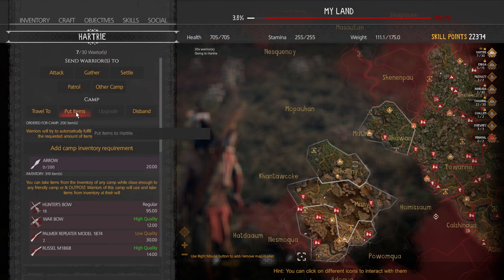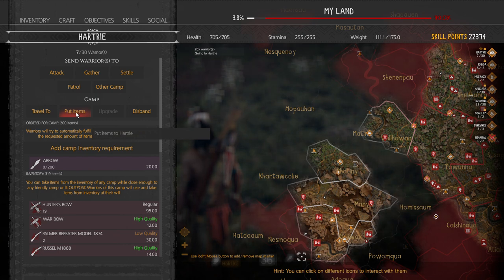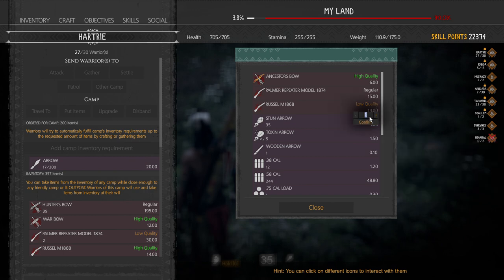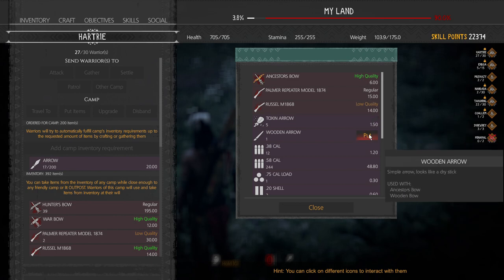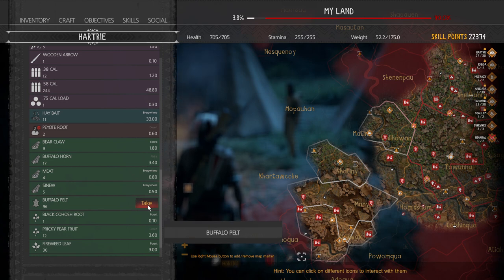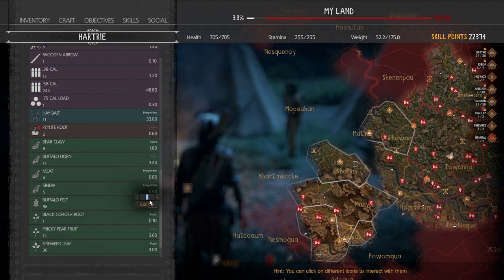Next is the 'put items' option. You can put items into any camp you're in, but this is the only way to put them into other camps. As long as you're in a camp or near a fire, you can put items into any camp from your inventory. Press Alt to select however many you want, press Shift to put them all in, or press one at a time. Similarly, you can press Alt to take items from any camp as long as you're in a camp.